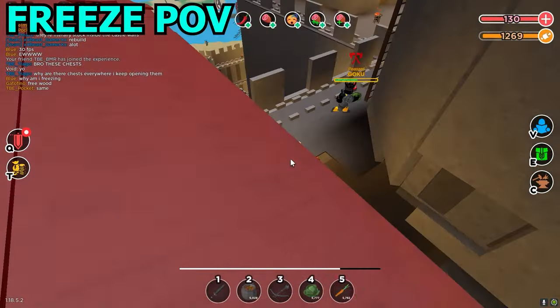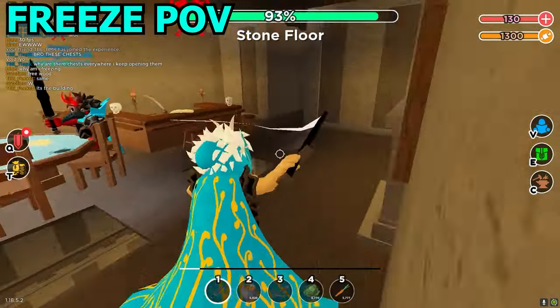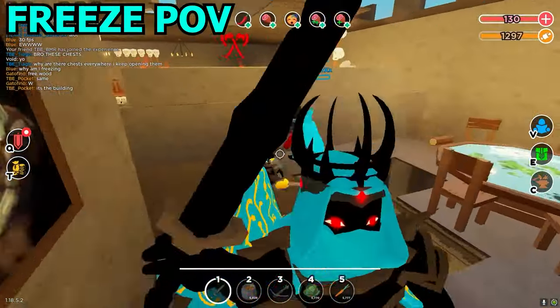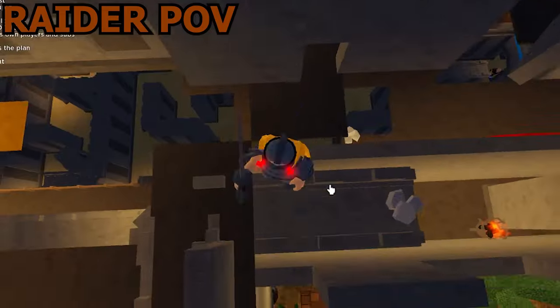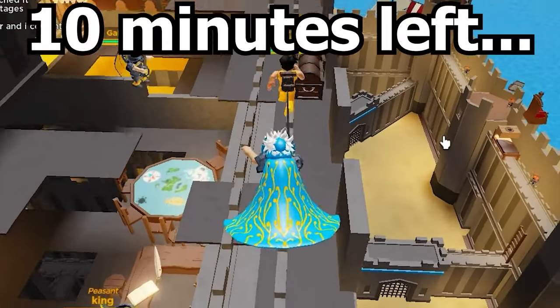TBE were holding their ground, but the raiders just kept coming. TBE were doing a great job of holding the raiders back and were so close to winning as well. But unfortunately, eventually the walls under the banner broke. The banner was gone. The raiders had won the event in the nick of time.